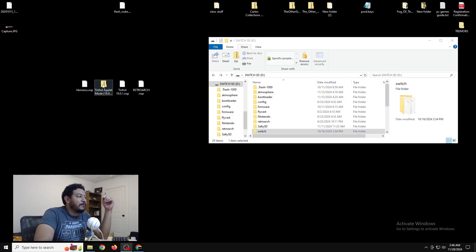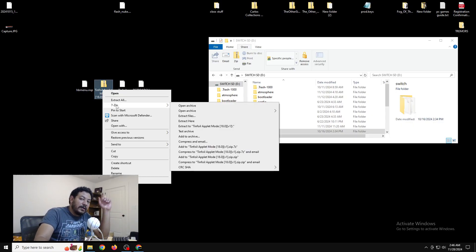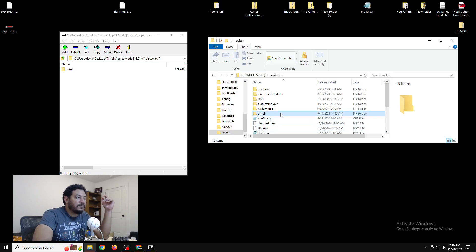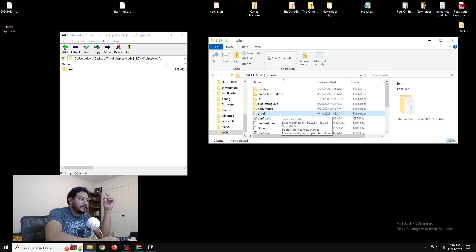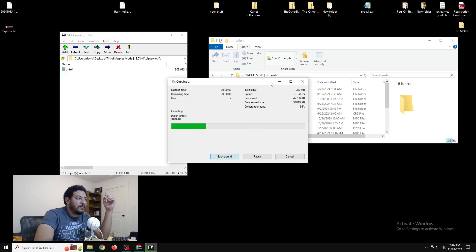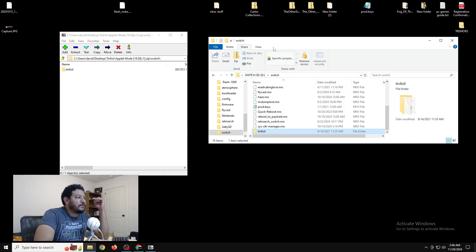In order to find the location of Tinfoil, we can reference the zip file that we just downloaded of Tinfoil applet mode. I'm going to open this up with 7-Zip - I'll have a download link to 7-Zip in the description. With 7-Zip I'm going to open the archive - we have a Switch folder, and if we double-click on that we have a Tinfoil folder. So go to your SD card, enter the Switch folder, and if you have a Tinfoil folder already go ahead and delete it first. After it's deleted, go back to the archive, highlight the Tinfoil folder, and extract it to the Switch folder of your SD card. Make sure you are inside the Switch folder when you're extracting.